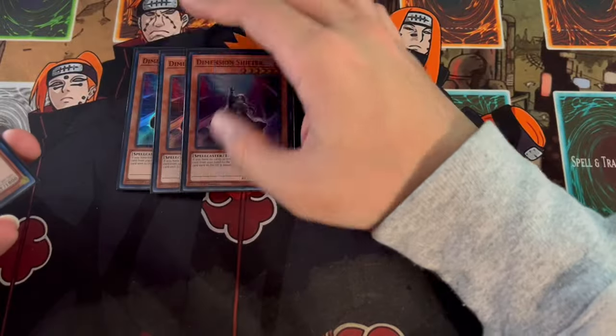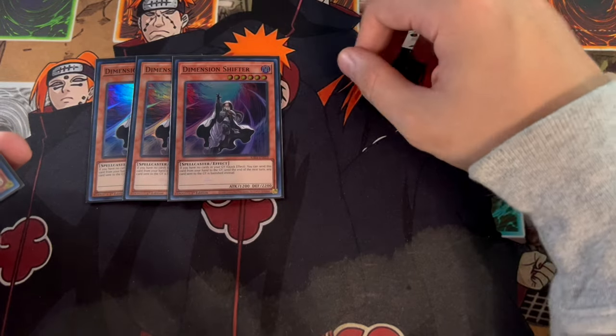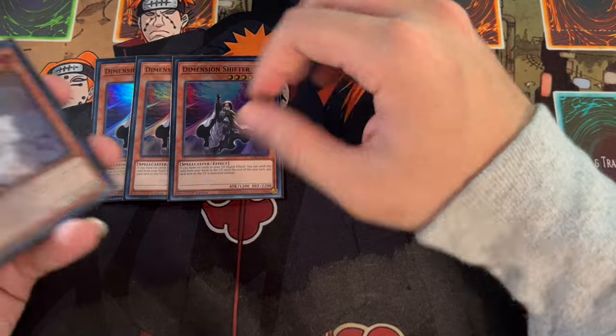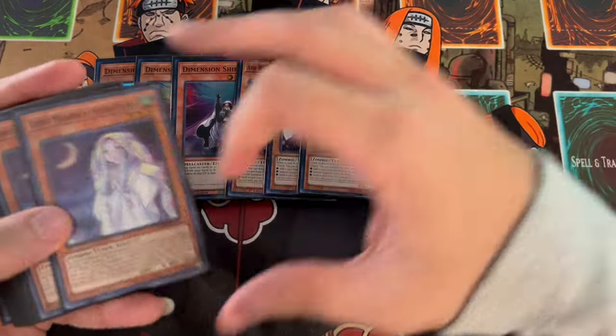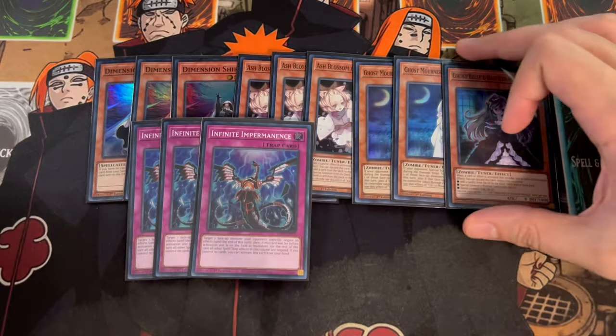Moving on to the hand traps, we are playing three Shifter — the best hand trap in the deck. This is one of the very few decks in the format that can actually play Shifter, and Shifter is absolutely detrimental against everything else in the meta, so you want to be playing three. Also three Ash Blossom, two Ghost Mourner, one Belle, and three Imperm. I want to talk about these ratios.